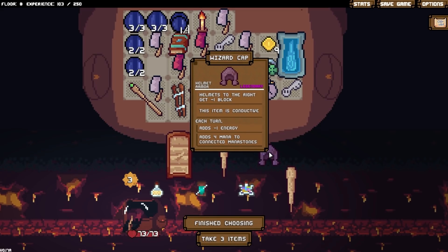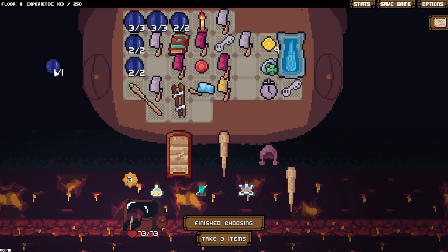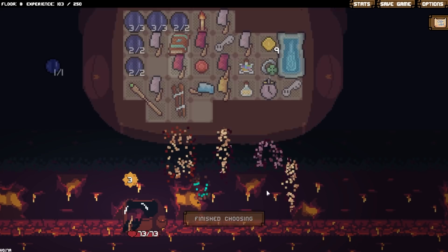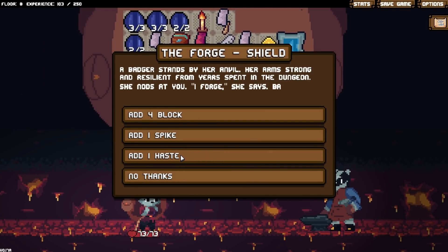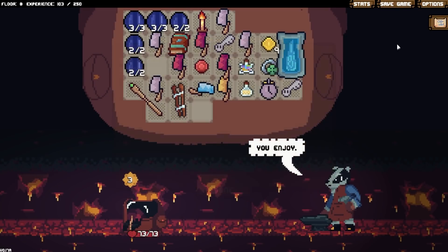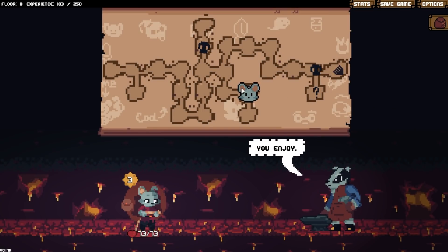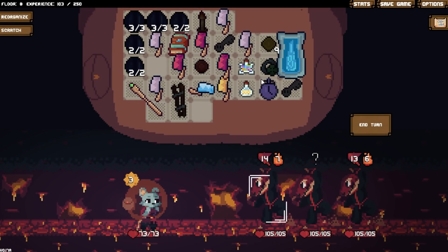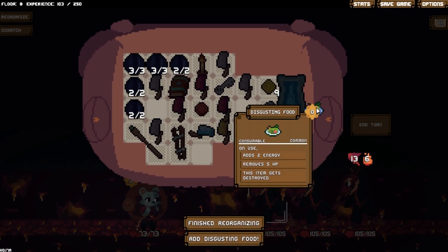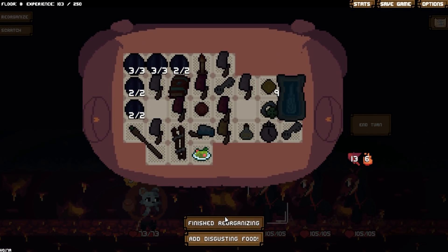Wizard cap — but no. Thread — but no. Wizard cap hurting my... If I had the ring of doom, this would work, but I don't have the ring of doom. Creates any item — sure. Cleansing bomb, should be good. Another blacksmith. We're going to add haste to the shield. Grab that, gets me some disgusting food. Finish reorganizing. I'll take some damage, but that's not really a problem for me.